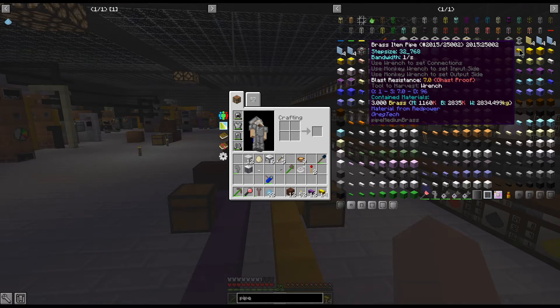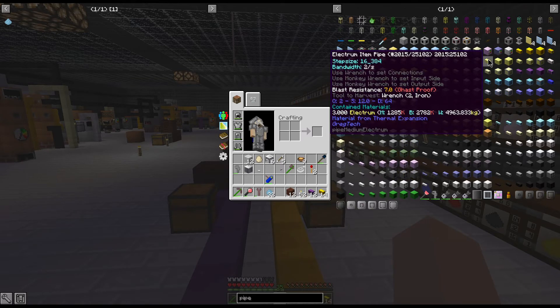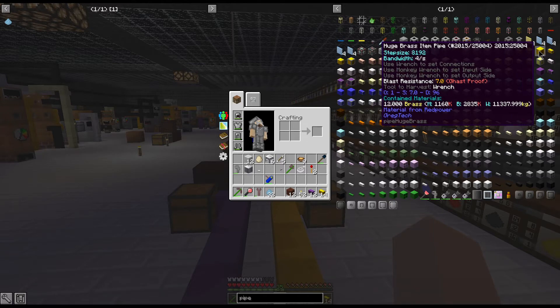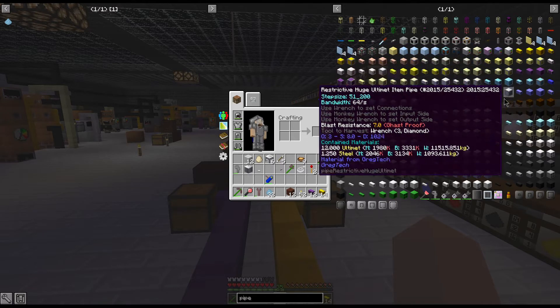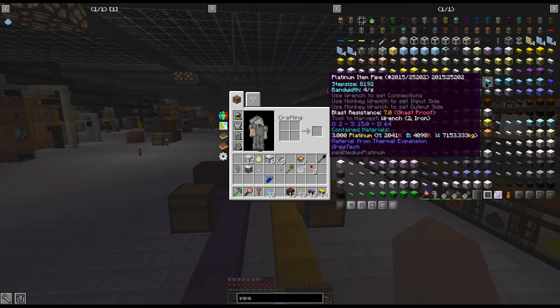You cannot have 64 random items — that would be considered 64 stacks of one. If you go to the next size up, you'll notice that pipe is equal to a tier two normal electrum pipe. They have the same step size and the same bandwidth. Then if you go to the huge, that is going to be equal to the platinum, which is tier three.